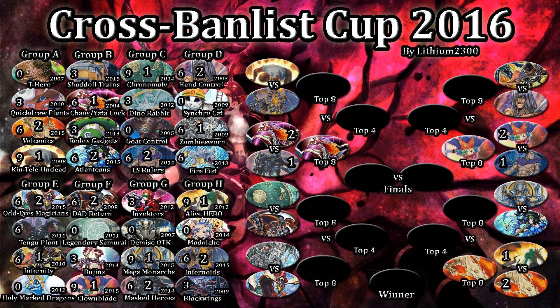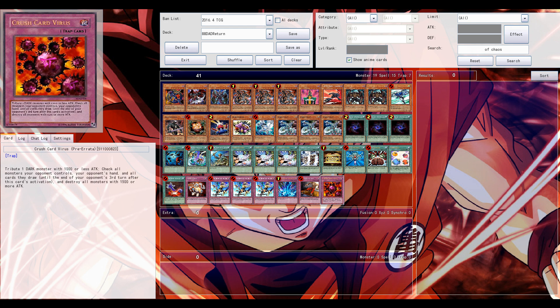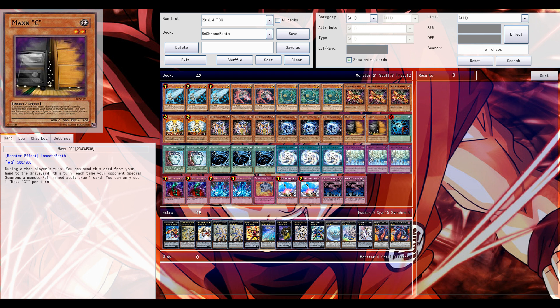What's up guys, welcome back to another Yu-Gi-Oh Pro Duel video. Finally, next match — Cross Banlist Cup fourth match, here in the top 16. Two big decks, big match, very important for both. We have Dark Armed Return, one of the best decks in the history of this game, paired up against Chrono Effects Chrono Melee Artifacts. Which deck has the advantage?